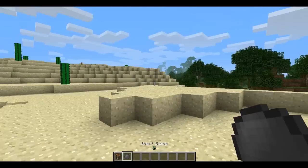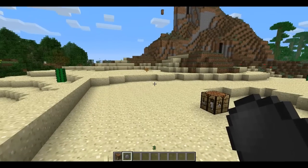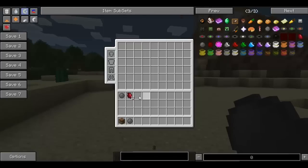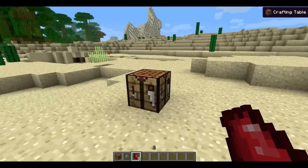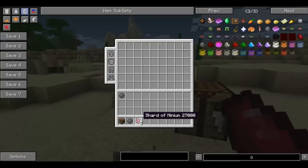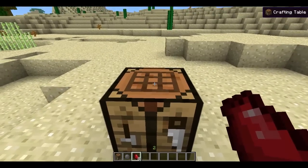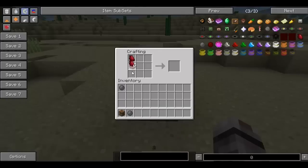An inert stone doesn't really do anything right now. But after you craft yourself one of these, you want to go kill some hostile mobs and hope that they'll drop a shard of minium. What minium will do is allow you to create a minium stone by doing this. The way to get these is to kill hostile mobs and hope that they drop some. So craft your minium stone: you take eight shards of minium, put your inert stone in the center, and you'll get yourself one minium stone.